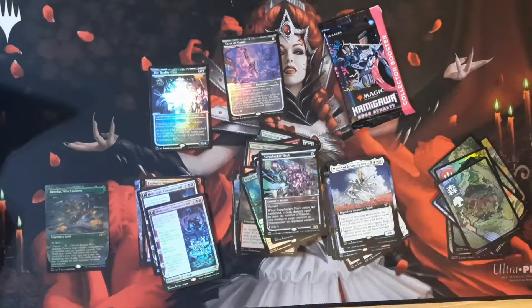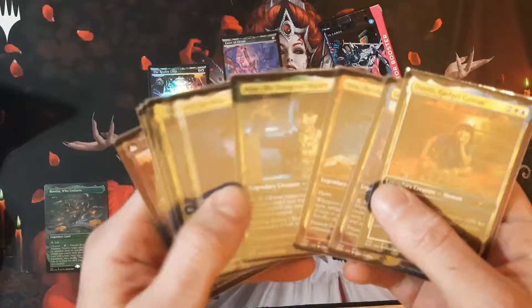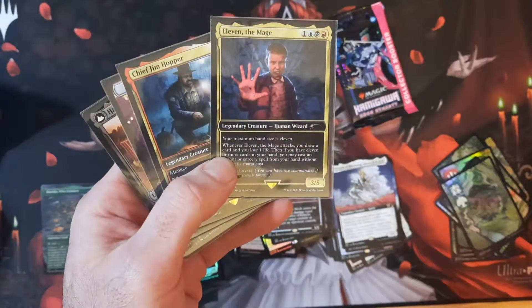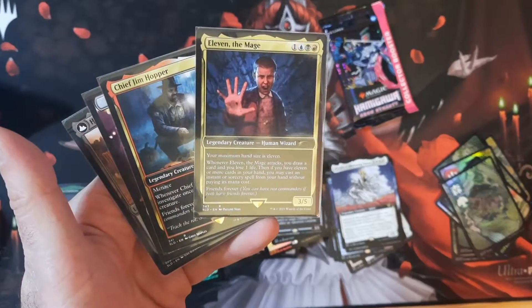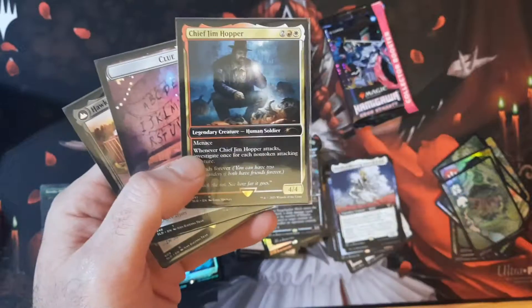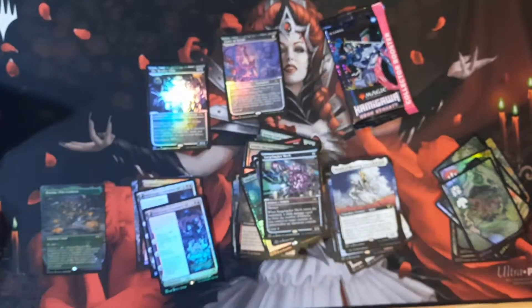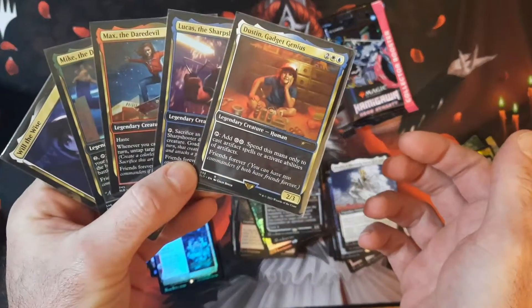But another thing I noticed — I went back and looked at these Stranger Things cards. If I could make a few comments. These are in sleeves now, so there might be a little reflection. I'm okay with Eleven being a 3-5, and Hopper being a 4-4 — he's a grown-ass man. But how are all these little-ass kids not 1-1s?